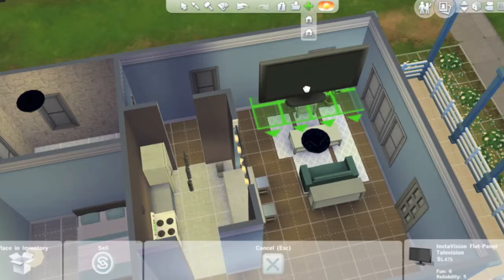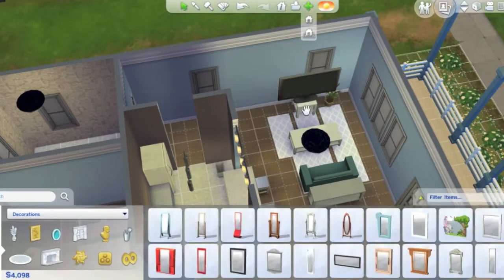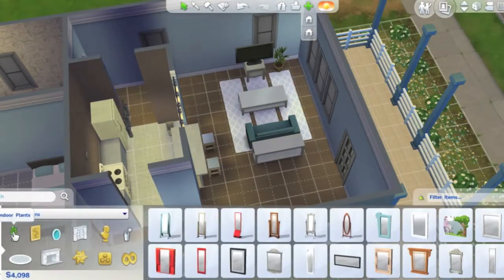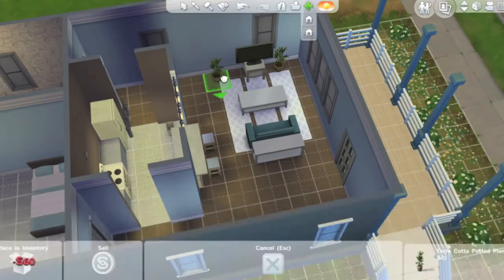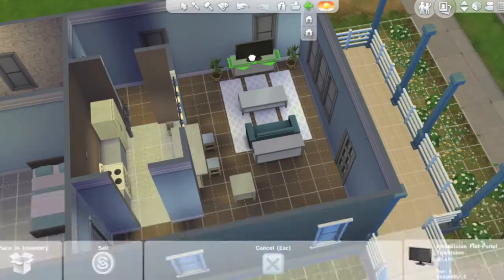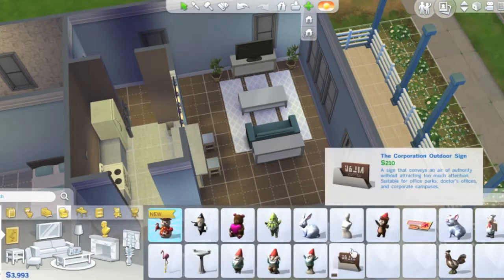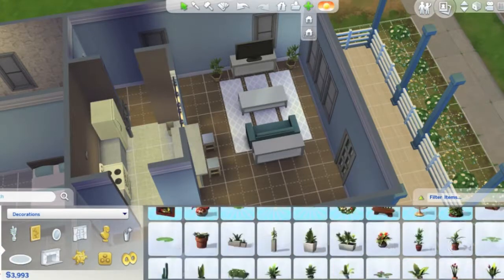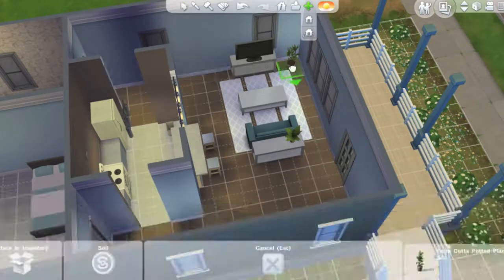Scaling up the TV because it's so tiny and cheap-looking. I changed the table too, because it looked awkward that the TV was bigger than the table. I matched the console table near the front of the house and just added plants — more greenery in the house looks better.